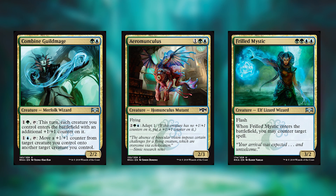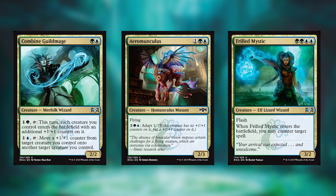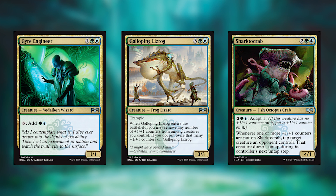Combine Guildmage, Aramunculus, and Frilled Mystic are our first cards in Simic. Combine Guildmage is pretty darn good — I would pretty much only play it in straight Simic though; you've got to be actually going for the synergy. Aramunculus is a great rate for a flyer that grows bigger, and Frilled Mystic — what a ridiculously good rate on a counterspell, and getting that creature in there is so nice. Geyer Engineer, Galloping Lizrog, and Sharktoe Crab are our next three cards. Geyer Engineer is fantastic because you're putting a lot of mana into those adapt abilities, so having that extra mana by two is really important. Galloping Lizrog just comes in absolutely enormous if you've got any two counters to spare. And Sharktoe Crab is actually even stronger than the Lizrog — getting to adapt and tap something down and freeze it there for a turn is just very strong.